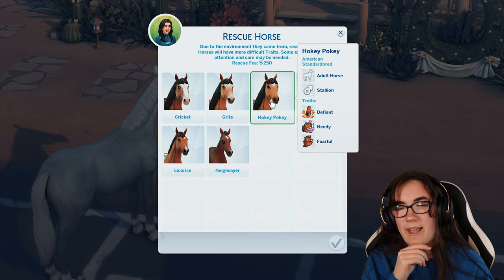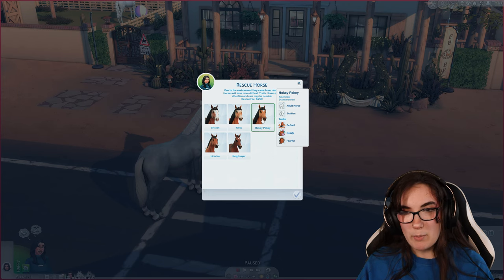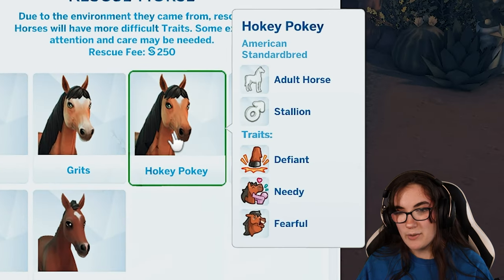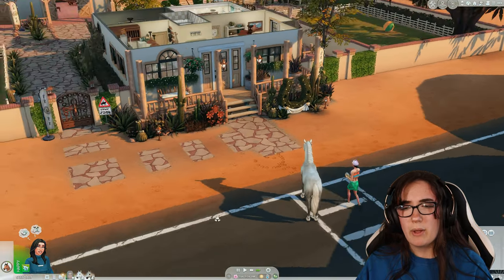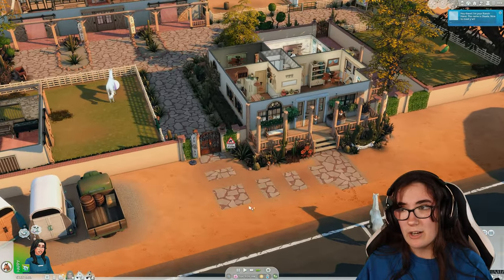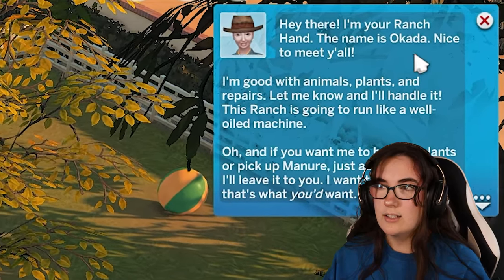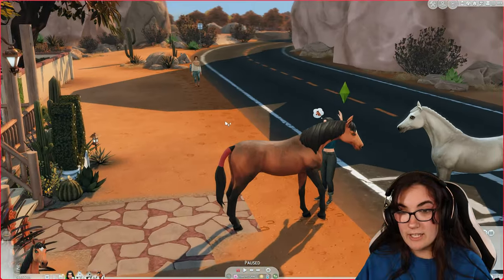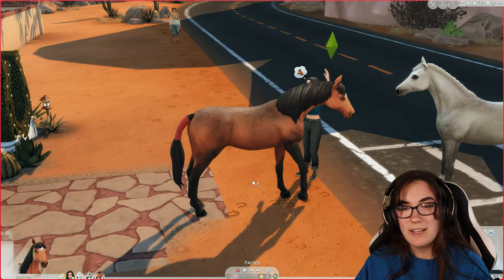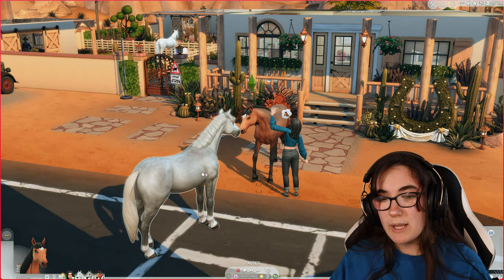I think we'll just get whatever mares and stallions pop up so I don't have to go through the fuss of aging horses down. Next up is Hokey Pokey, an American Standardbred adult stallion — defiant, needy, and fearful. Hopefully we get a paint horse or Appaloosa at some point. The ranch hand introduces himself as Okada. Hokey Pokey has a slight dappling pattern, which is kind of fun.